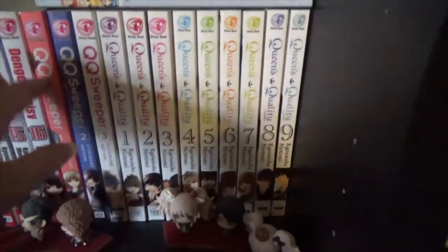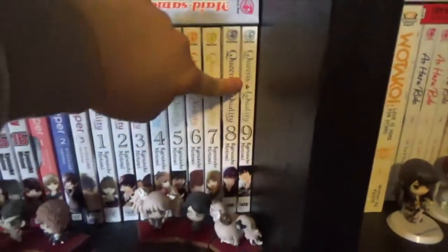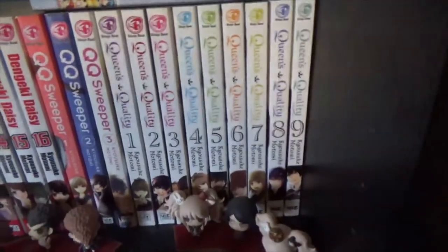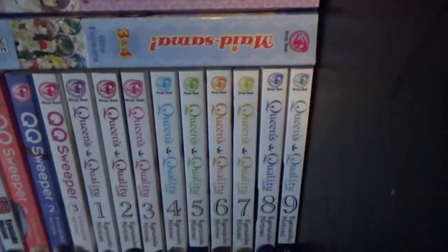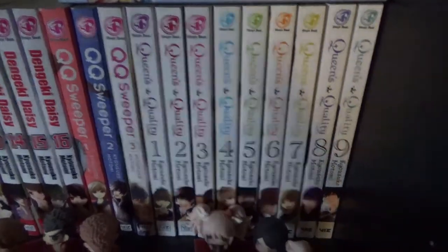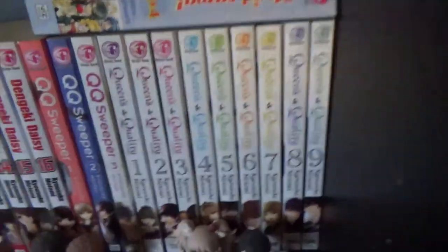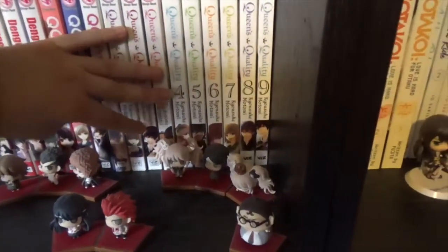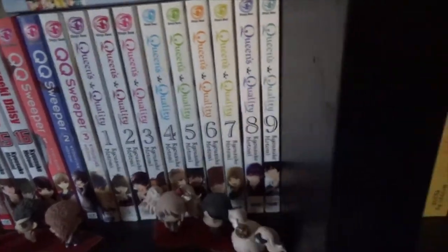This is her other series — QQ Sweeper, 1 to 3, which is the prologue to Queen's Quality, which I have 1 to 9 here, up to date. Another series by Motomi Kyousuke. I love this series too. It's a supernatural series about sweepers who go inside people's mind vaults in order to clean out the bugs which are causing them to have bad thoughts. Fumi is found at the school without any memories at all, and she is trained to be a sweeper. It's very good. And Wasted Time omnibuses 1 and 2, so volumes 1 to 4 — still haven't finished this one yet.